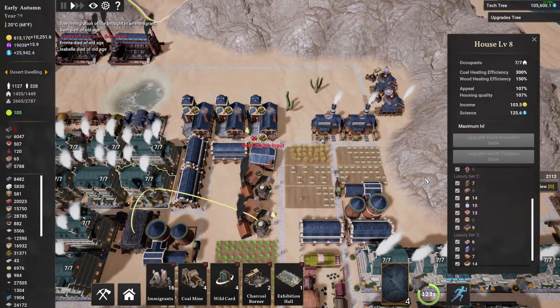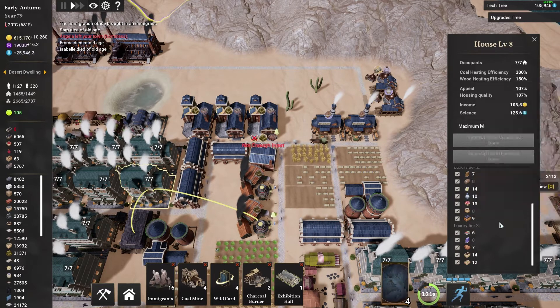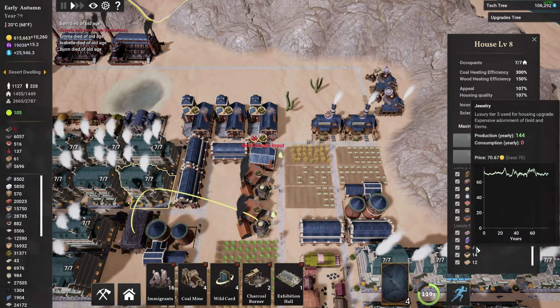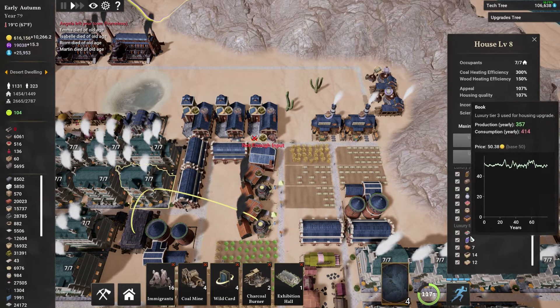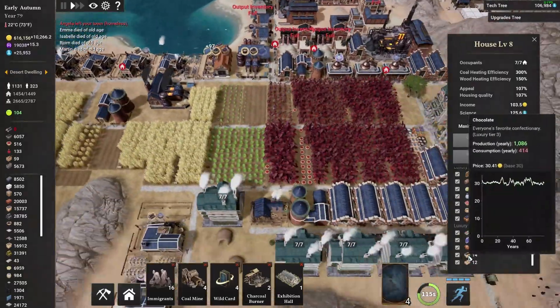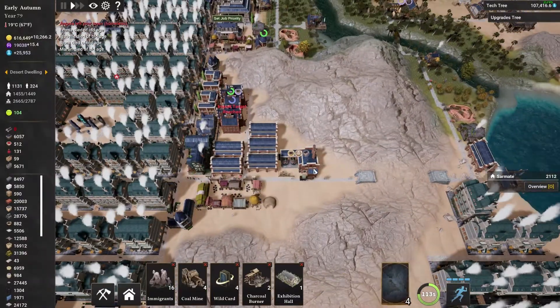That has helped us to have four tier 3 items. We have the pocket watch, we have the chocolate, we have the jeweler, and we have books. Looks like I'm going to need to put in some more book creation things. This chocolatier working down here is operational and is working with electricity.